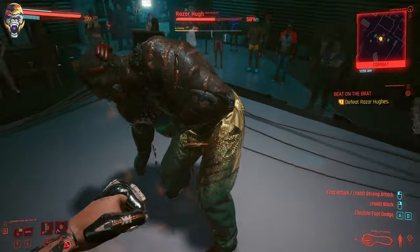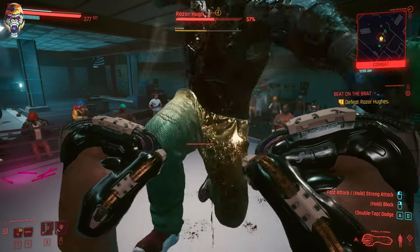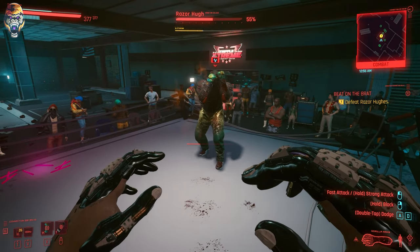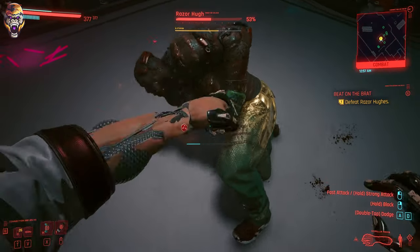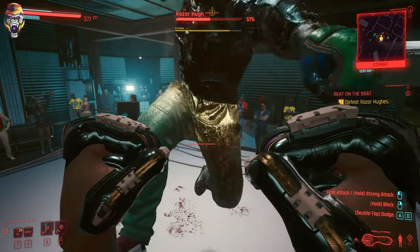You will also notice that your Gorilla Arms and Animal Knuckles will apply a bleed effect to Razor. Every single time that I followed this process, I took anywhere from 2-3% of his health, and I never even got hit. Every time that you block, you're not going to take any damage. This is the process that you want to repeat.